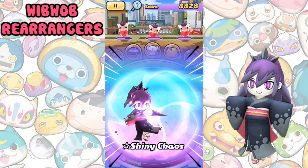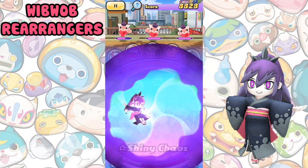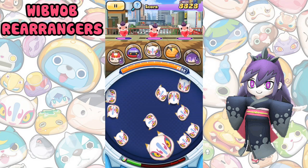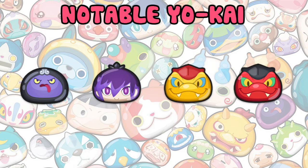Wibwob Rearrangers are not usually the best if you're looking to make money or get good scores, but for missions they can be helpful as you can easily build up saltimates by rearranging your wibwob. Good rearrangers include Merkle, Demona, Slythereth and Copeled.